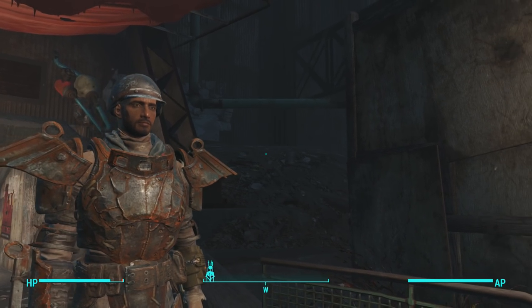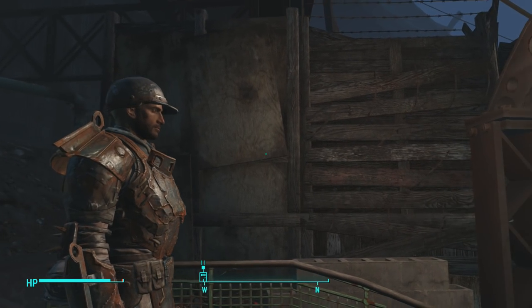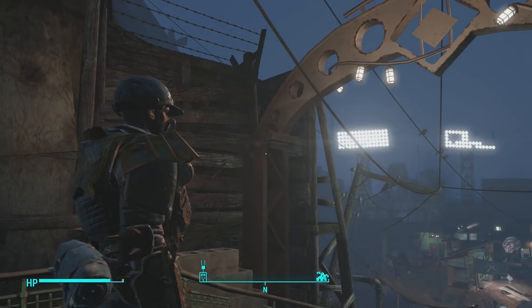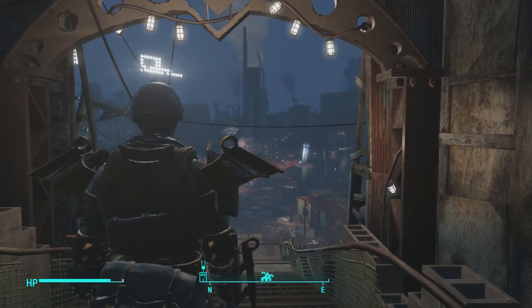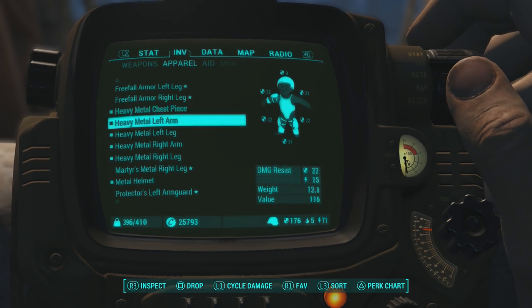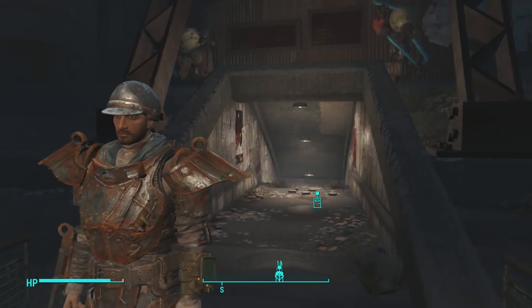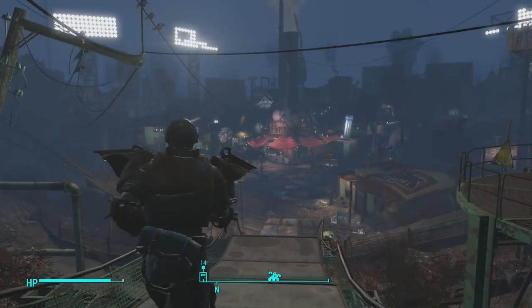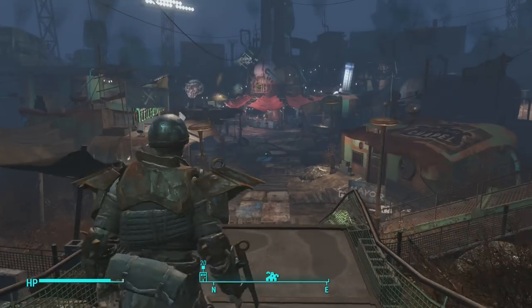Greetings and salutations, it's your boy FreakyZGaming, or Daniel, coming at you with another Fallout 4 video. Today I'm going to show you how to get all metal armor sets, which include regular metal armor, sturdy metal armor, and heavy metal armor. Without wasting any time, let's see what kind of metal armor I have on — it's all heavy metal armor, with a metal helmet for extra effect. The stats when fully upgraded are pretty decent. Now let's get straight into where you can find this metal armor.